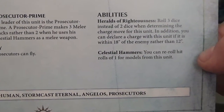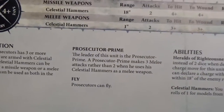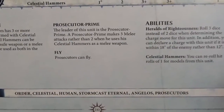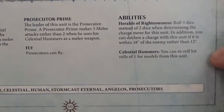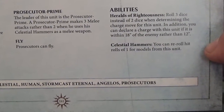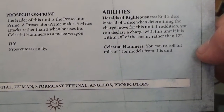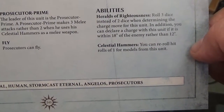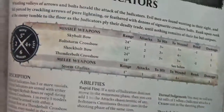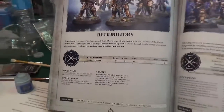Herald of the Righteousness, Celestial Hammers — I hope this information helps out. Fly: Prosecutors can fly, of course they can. Celestial Hammers: you can re-roll hit rolls of one for models from that unit. Oh man, that's going to be nasty — I've got a plan for him though, this guy is not going to like it.